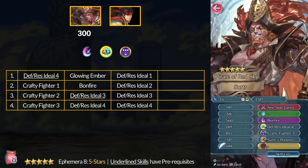For the 5-star common manuals, these cost energy to earn each. First up is Pirate Surtr, who has some fun skills. For your army units, you can get Crafty Fighter 3, which is the quicker post skill with Guard.